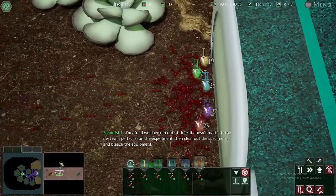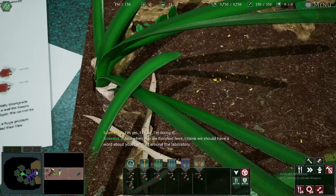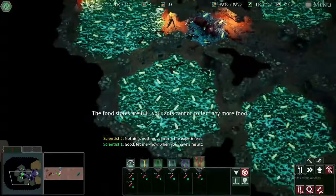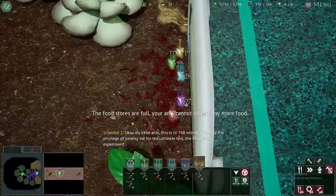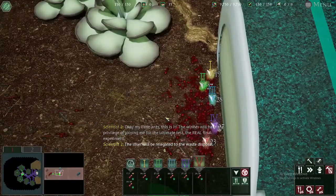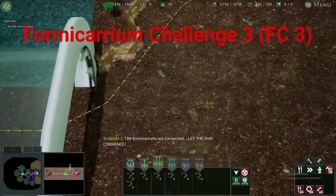The in-game scientist orders the experiment run, then clears the specimens and bleaches the equipment. He warns the assistant about conduct around the laboratory. Welcome to the third and final Formicarium Challenge. By this point you're meant to have a huge army comprised of black ants, wood ants, and leafcutter ants that can easily crush the opponent. The opposing army features slave-maker ants, army ants, and trap-jaw ants. My workers cannot in any way stand up to the opposing army, even with their huge buffs. The only way to win this level is with AI manipulation.